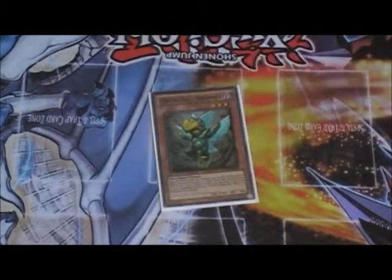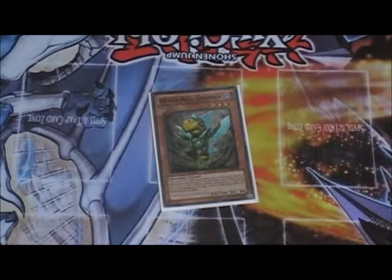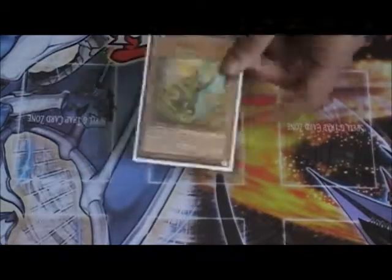I play one Genex Ally Birdman because it allows you to recycle Tour Guide, allows you to synchro and get some Black Rose plays really easy, and it's just a really good card to recycle your BLS and your Chaos Sorcerer. It's a really good card.